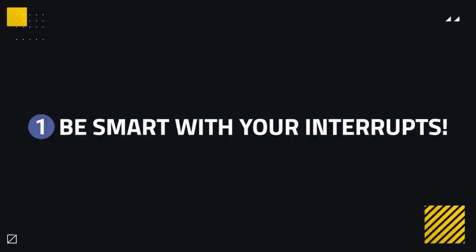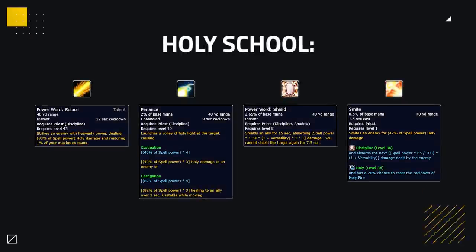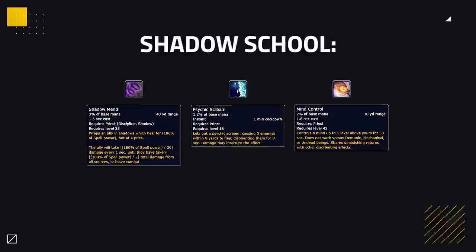First up is something a lot of people struggle with: knowing what to interrupt. Disciplined Priests are unique in that they have two schools of magic, both with healing spells. So if you kick one school, they can just heal with the other, resulting in some very frustrating gameplay. The two schools available to Discipline Priests are Holy and Shadow. Holy has, for the most part, damaging abilities — Smite, Penance, Solace, Power Word: Shield, and a few others — whilst Shadow has the bulk of their burst healing, consisting of Shadowmend as well as their crowd control.